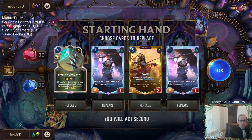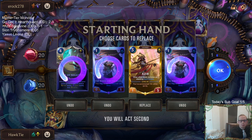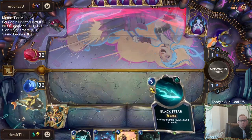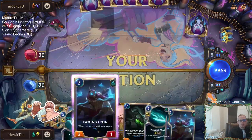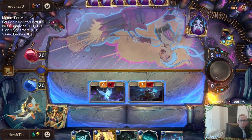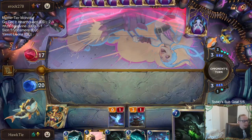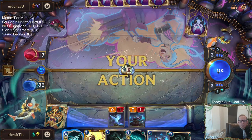Game two — Zoe Nami. I think I'm keeping Azir and sending all the others back. Vile Feast could be good. Please pass — yay, no round one Zoe for once. Yeah, we're playing in normal — we've just been playing against all top tier decks here in normal.